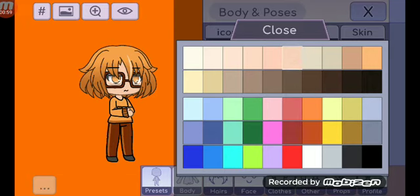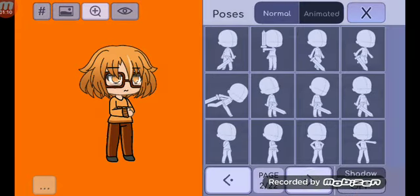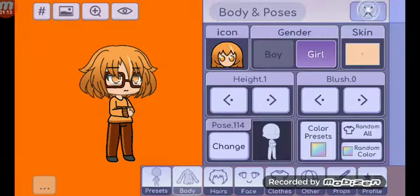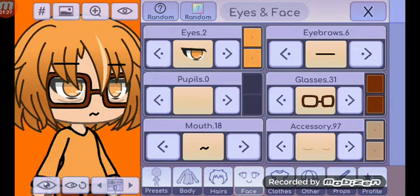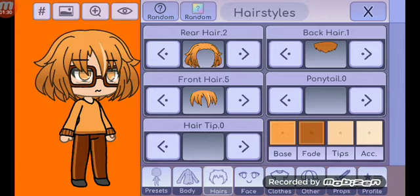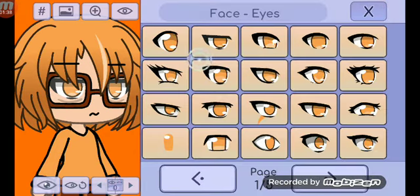And right here, that's the shade of her skin. She has no blush. Her position, her pose - her arms are like crossed. You got the hair correct. Even though it's supposed to be fading dark at the bottom, not fading light at the bottom.